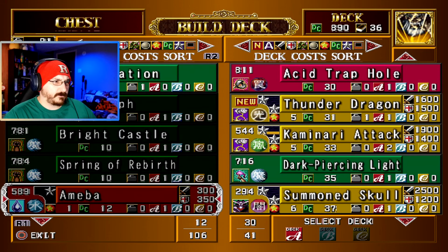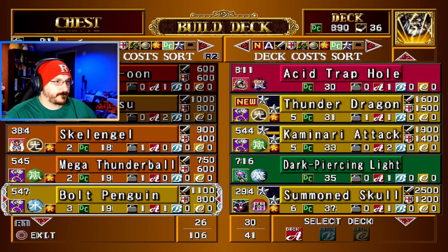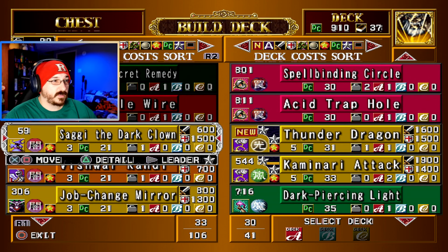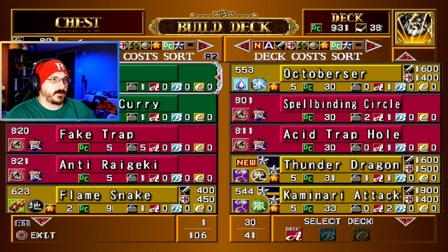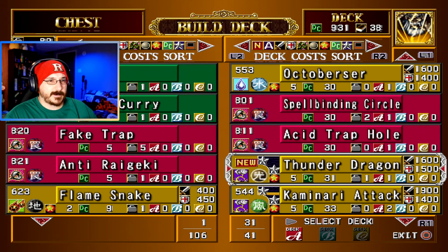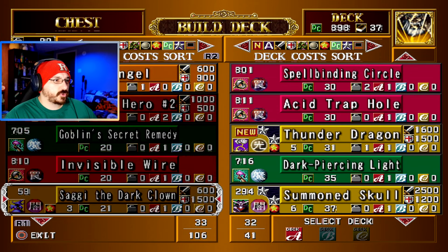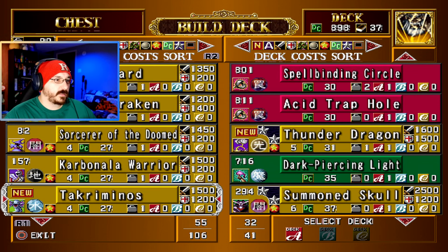We'll see what we can put in. No, I need something good against his bugs — Visible Wire. Couldn't make an Immortal Thunder into a Kiminari Attack. I need a couple more cards, and they also need to be below his thing. I want to get rid of Thunder Dragon — I have two Kiminari Attacks, we'll get rid of one of them. What can I do? I'm sure someone's screaming at me like 'do this, do that' and I'm just not noticing it.